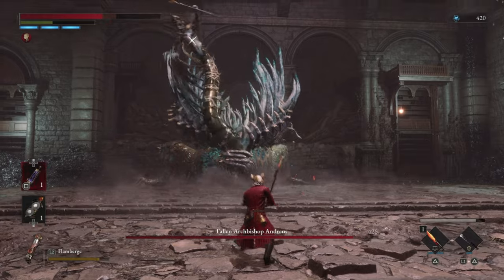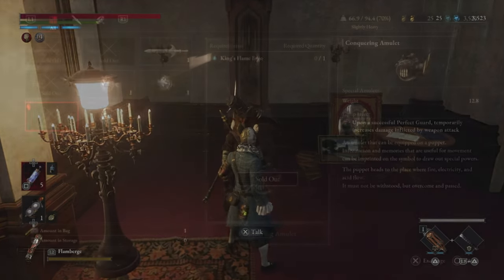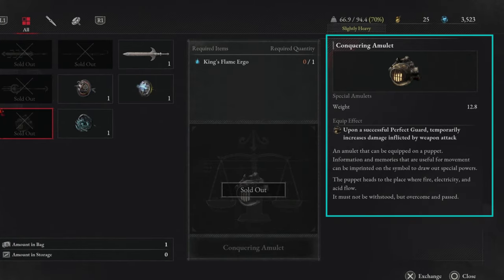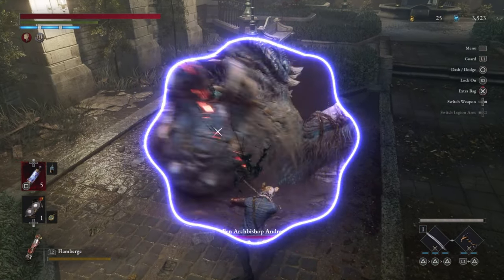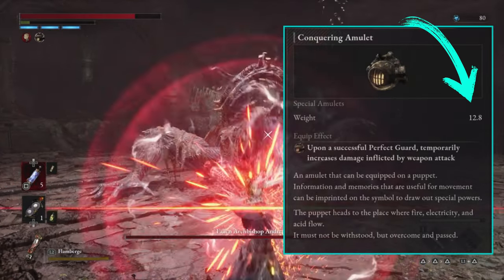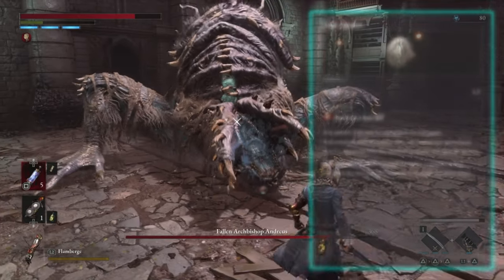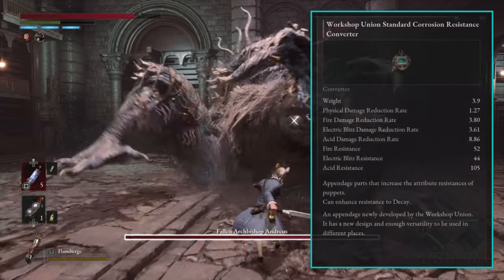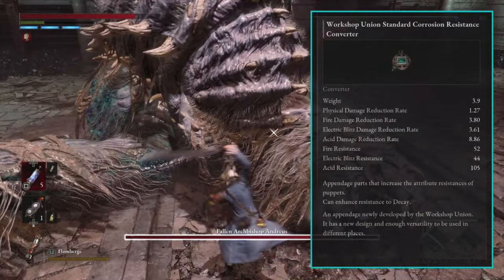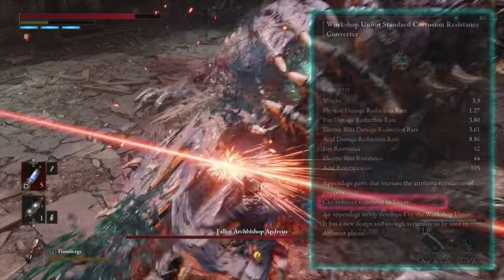For accessories, I'll be using the conquering amulet, which you can get from the merchant Aladoro in exchange for the King's Flame Ergo. This amulet gives you a temporary damage buff following a perfect guard. It does weigh a lot, so make sure you have your capacity up high enough so that you're not entering the fight heavy. I'll also be using the life amulet which increases overall HP, and the workshop union standard corrosion resistance converter, which enhances our resistance to decay because this boss does have a couple of decay attacks.